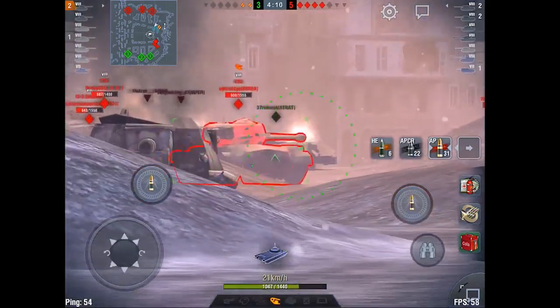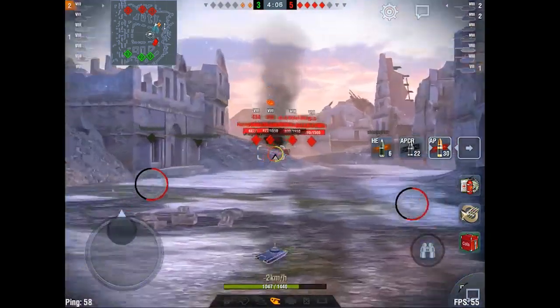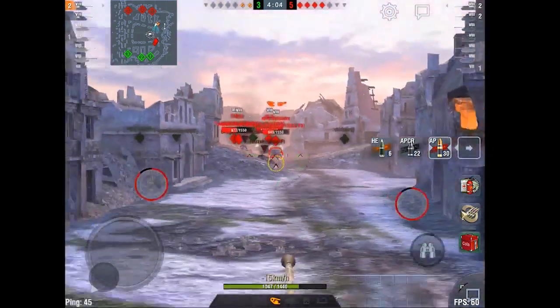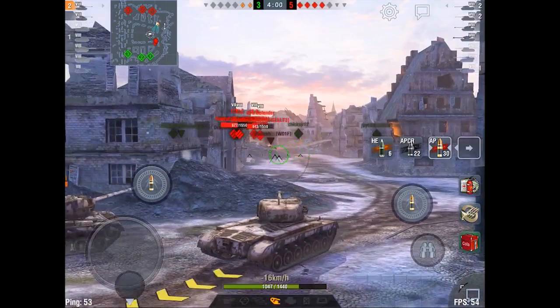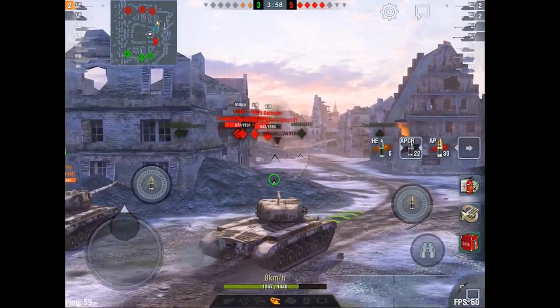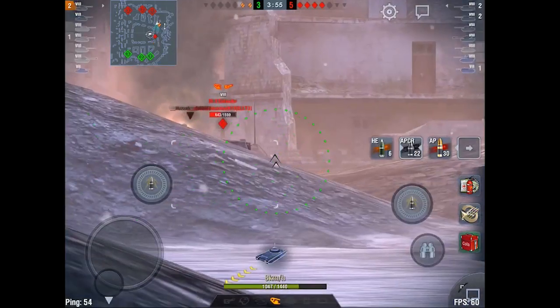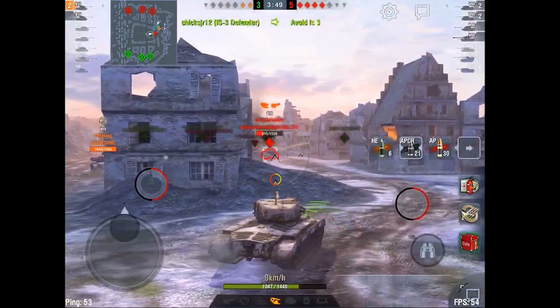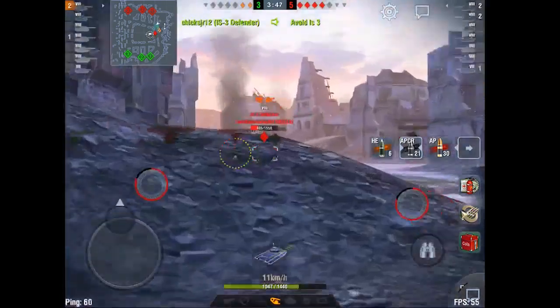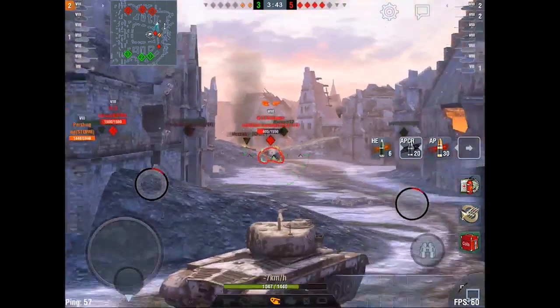Our whole team is dead, so it's down to XJ and I against four — again, lots of heavies, at least a little beat up. I have to back up so the IS-3 pushes, and XJ does a great job of backing up so I don't get stuck. Another Defender is pushing really hard on me, so I switch to APCR, using this good hold-down ability and trying to bait shots.